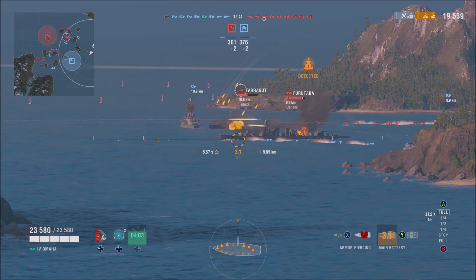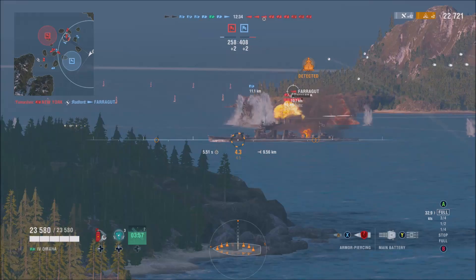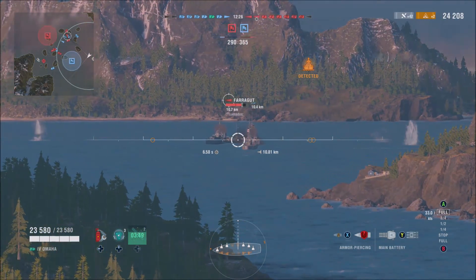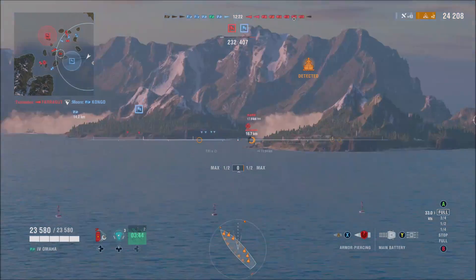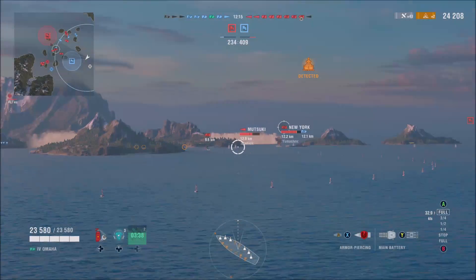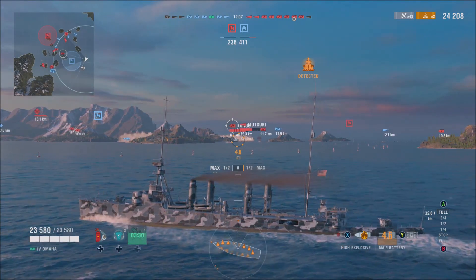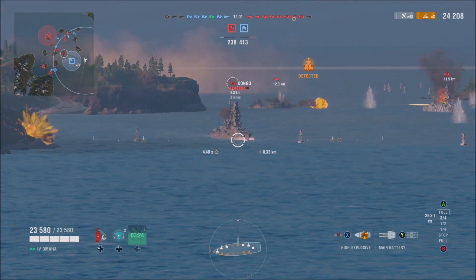We've got the high-explosive going for the Farragut and we've damaged it significantly. Now we've swapped to armor-piercing — watch the shots on the side of the cruiser. We didn't quite get the citadel. We have armor-piercing loaded, so we'll just go ahead and unload it. Now it looks like we've got quite a few guys out here — another cruiser, no, that's a battleship. That was a New York Tier 4 battleship, and here's another Tier 4 battleship, the Kongo. We're going to go ahead and try to throw some torpedoes at him, hopefully he doesn't see that coming.